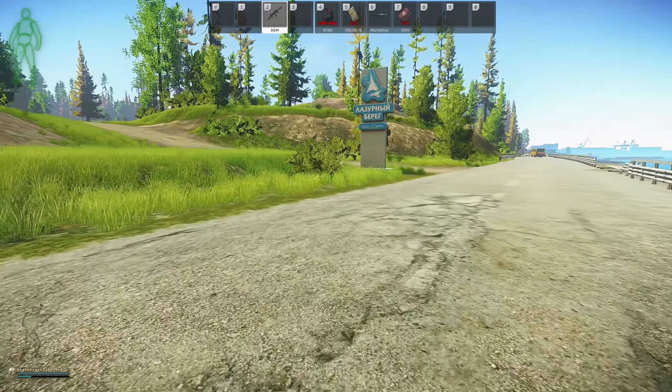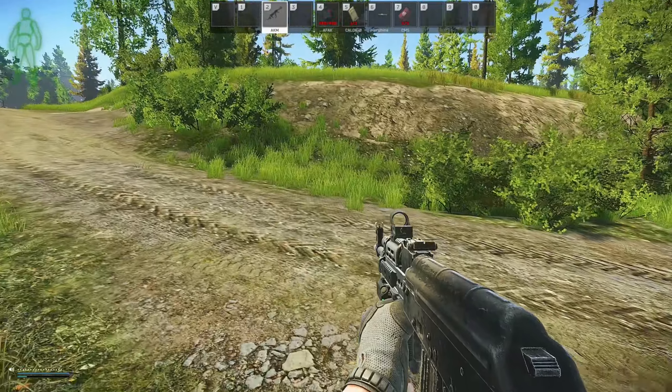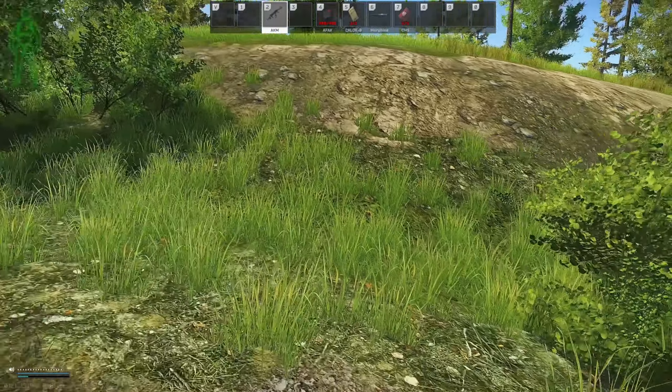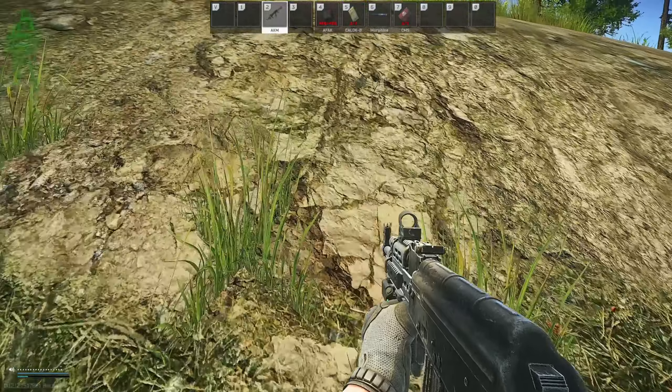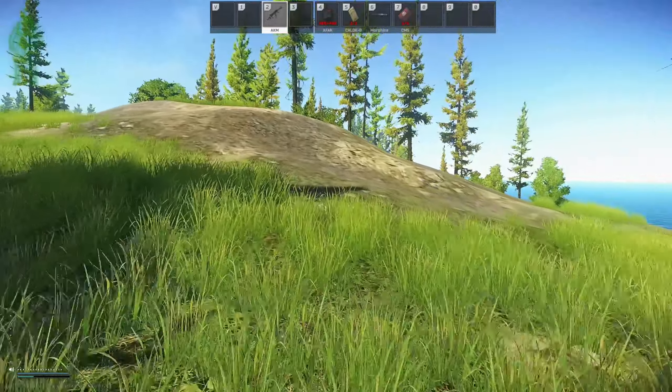We got a really good spawn for the village, but I need to get kills so we're going to loop back around. I'm going to head to the Shoreline stores, shoot through that area, do some other stuff, and then take the exit over at Lighthouse.